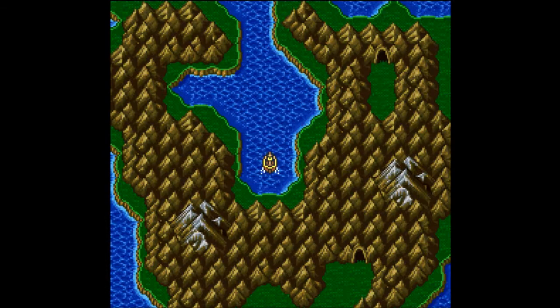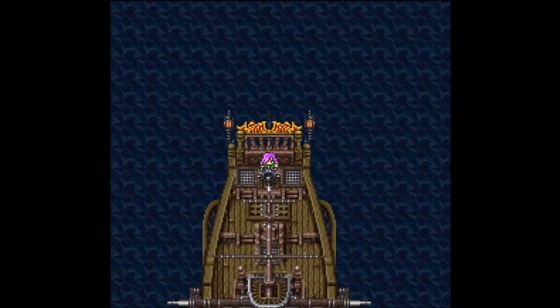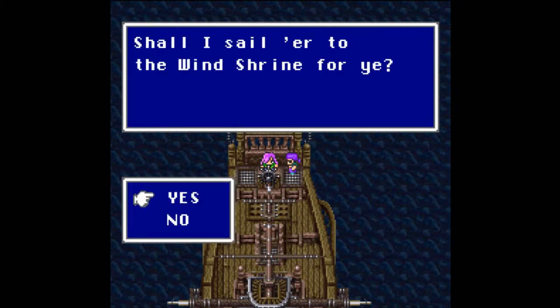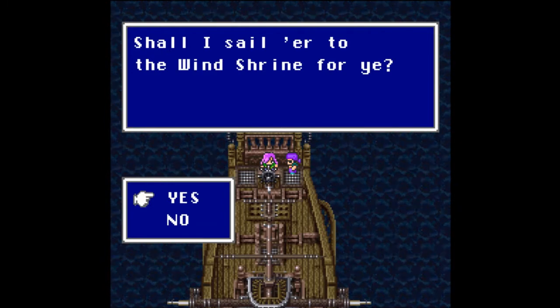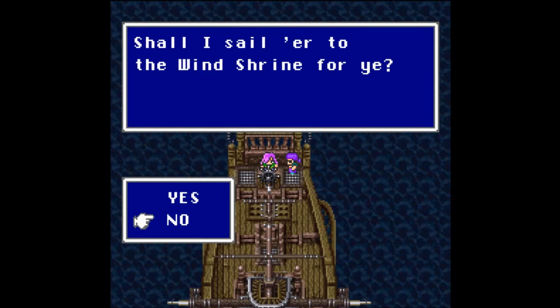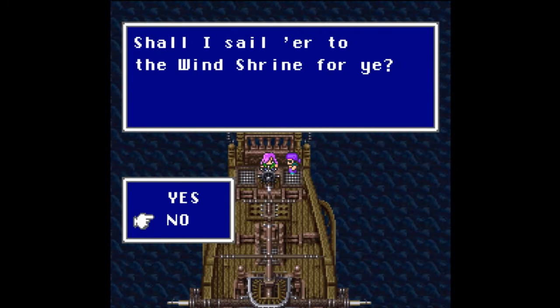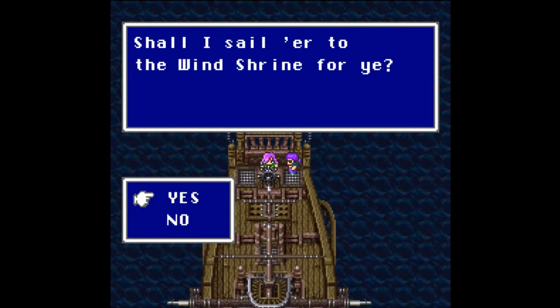And we're off — do I get control of the boat? I do, very nice. I don't know why I would get control, but I do. You'd think Ferris would still be piloting it. He'll sail us to the wind shrine. Now you pretty much have two options: you can say yes, which is what I'm going to do, or you can say no and head over to the west — there's a town called Tule, T-U-L-E.